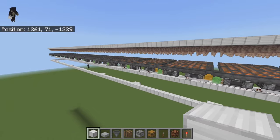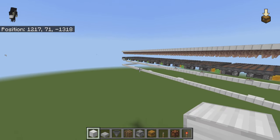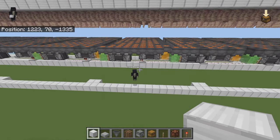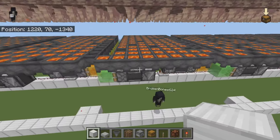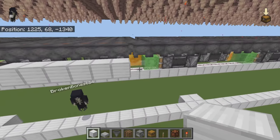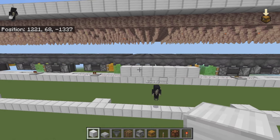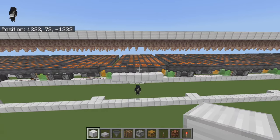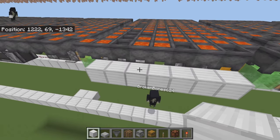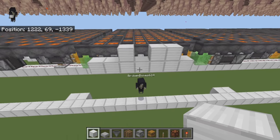Once your farm is fully functional, come to the center of your farm. Count in four chunks from the edge — one, two, three, four — and the fifth one is the center. For a nine-chunk farm with four chunks on each side, the fifth chunk is the center. Use this area working left and right, and choose which block you want as your center since that's where we'll be building.